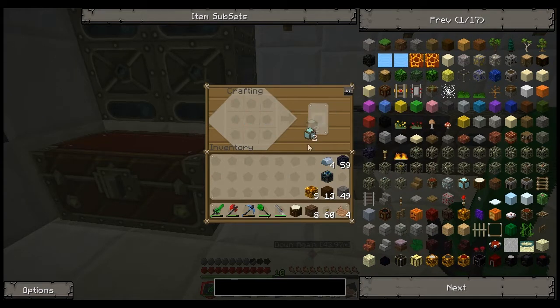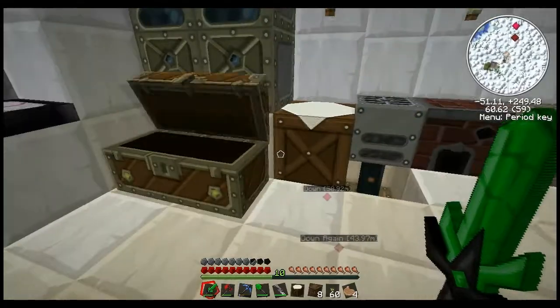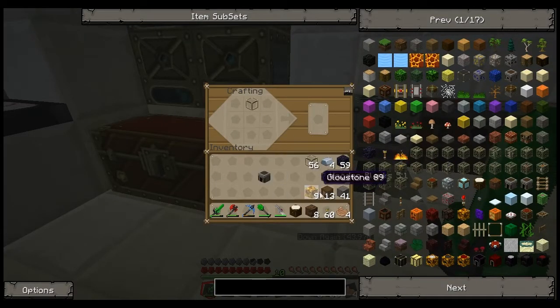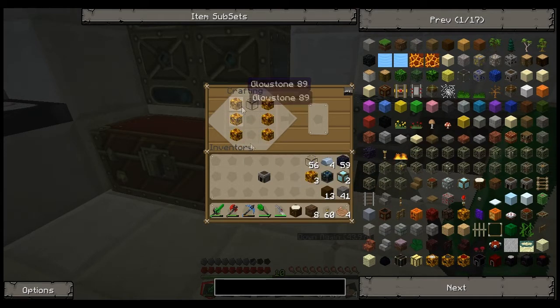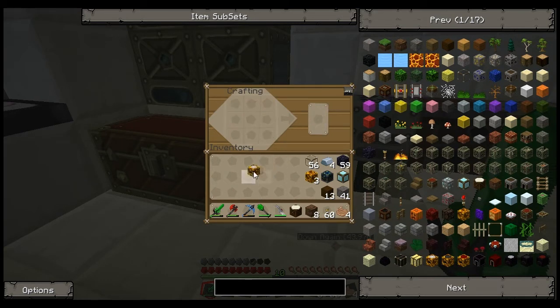We're going to need two blocks of diamonds - so yeah, it's already expensive. Next we need a furnace - just a normal furnace. What we're making is an energy collector. I also need some glass. The energy collector is made out of glass, glowstone, a furnace, and a diamond block. This is an energy collector mark one. There's actually three versions, so you can upgrade this later on. This is the first one you want to make, and you're going to want to make many of these.